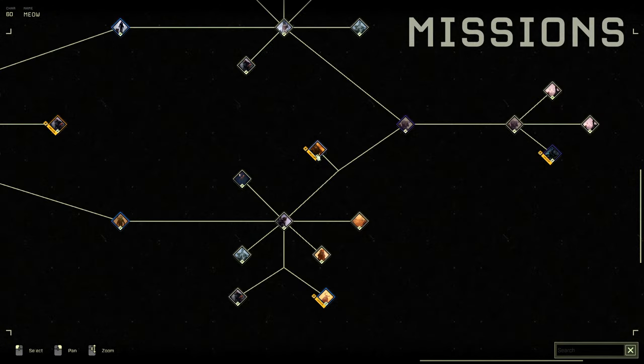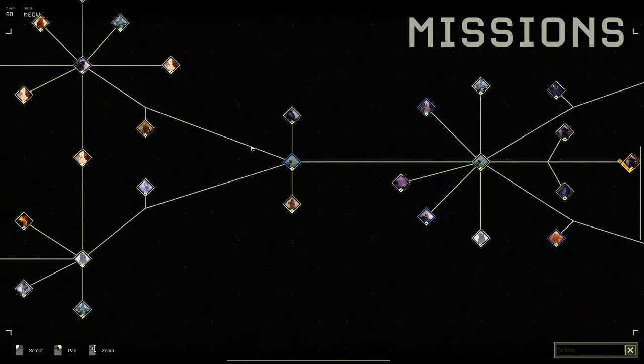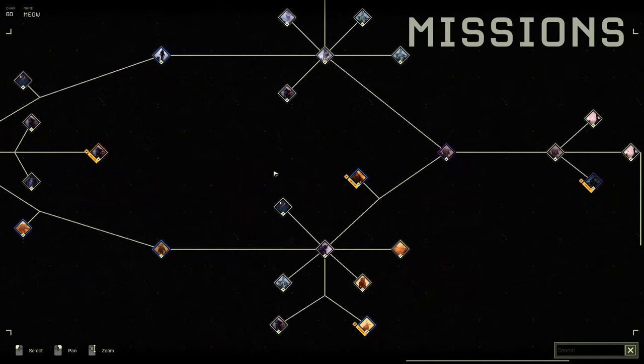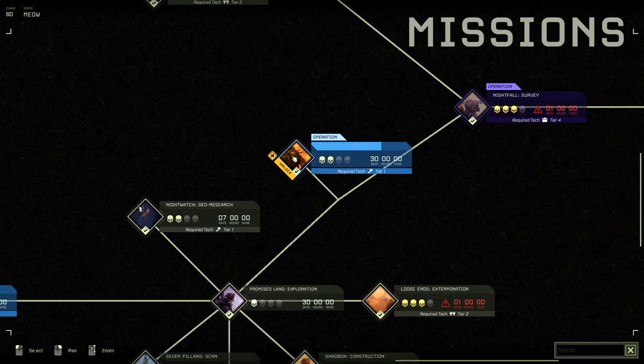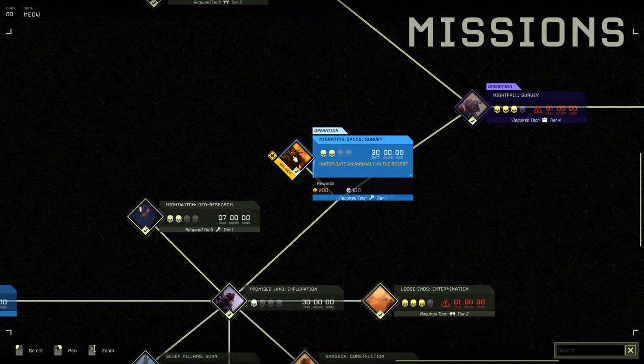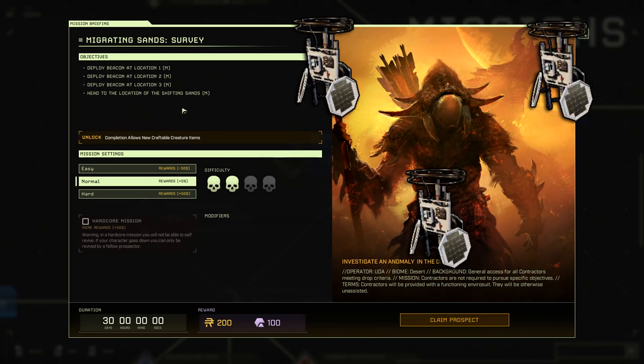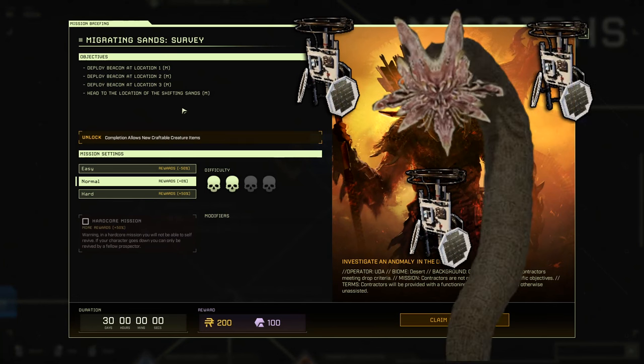This is the mission we're going to be doing to get the Exotics and Ren. You have to go all the way through this tree to reach it, so this is not for newer players — it is a more advanced guide. In this mission, what you have to do is go and deploy three Beacons and then head to a location where the Shifting Zans or Sand Worm boss is located.